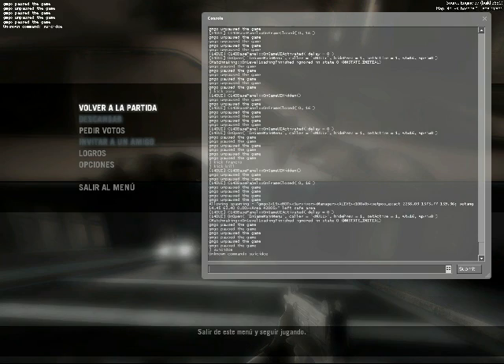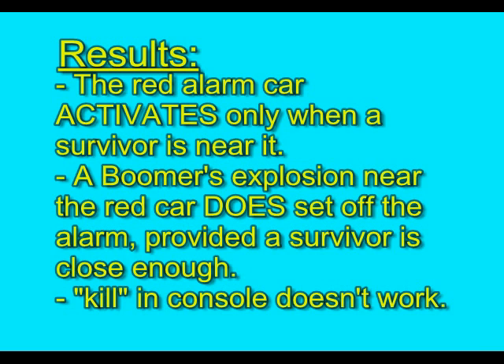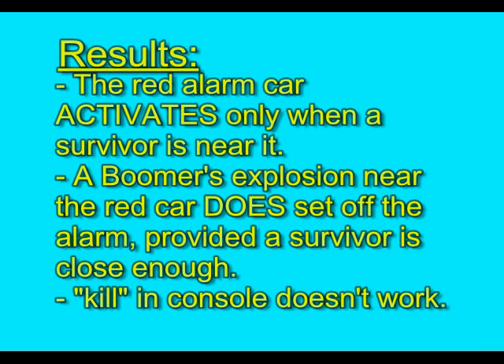Now I'm going to try to see if the kill command on the console works for the boomer — but it doesn't. You have to kill the boomer legitimately. The results: the red car alarm activates only when the survivor is near it; a boomer explosion near the red car does set off the alarm, provided the survivor is close enough; and the kill command on the console doesn't work.